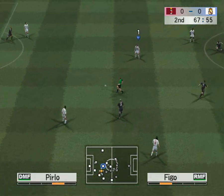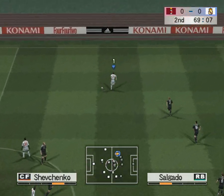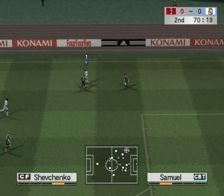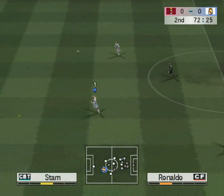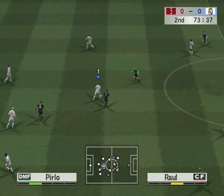Kaffir. Healow. Seydolf. Shevchenko down the left. Seydolf — it's a clever move to intercept that ball.